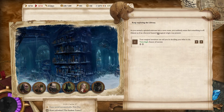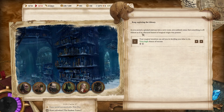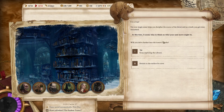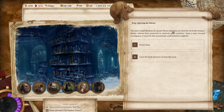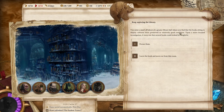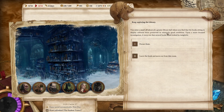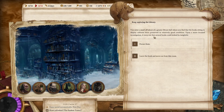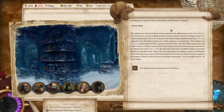You ascend a spiraled staircase into a new room and suddenly sense that something is off, almost as if an obscured hazard of magical origin is present. It is a trap. Keep going. You enter a small offshoot of a greater library hall where you find books sitting in display cabinets preserved in relatively good condition. Upon a more focused investigation, it turns out that several books could be indeed insightful. Let's peruse them.